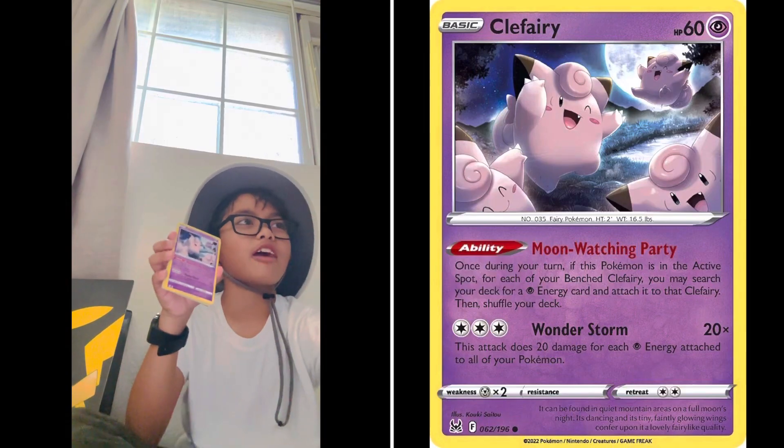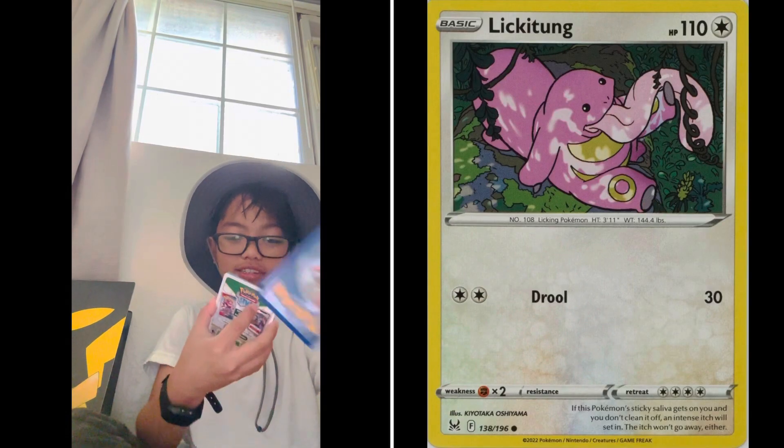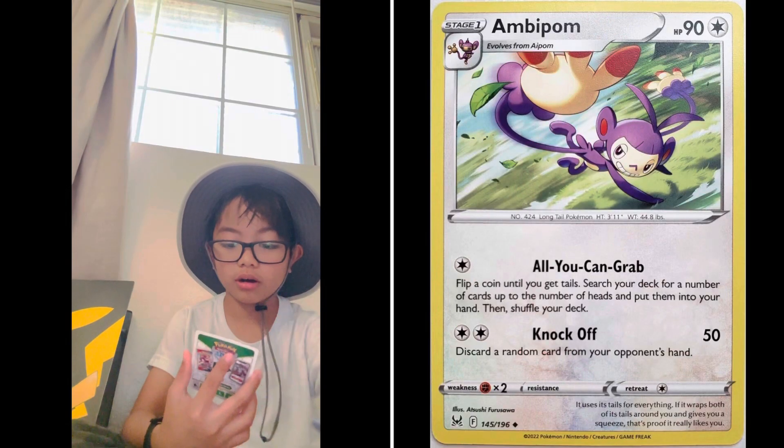I got another A-Palm, A-Palm, another Clefari, another Slugman, and another one of the same, and a Classform. Are we going to look at this one? Classform, another energy of the same, Classroom, Lampet, and Beam Palm. That's it.